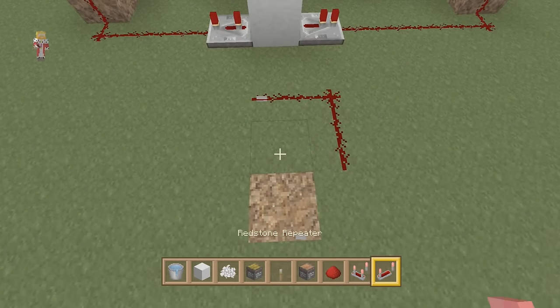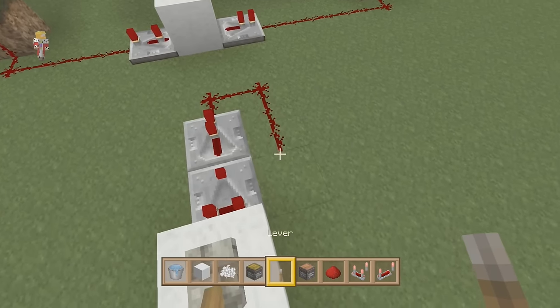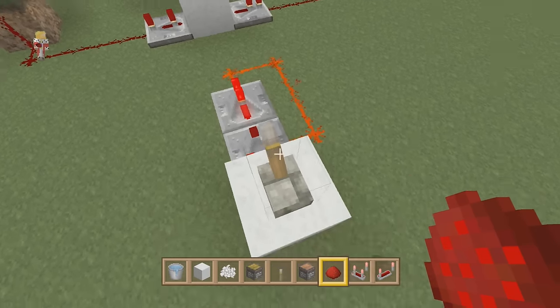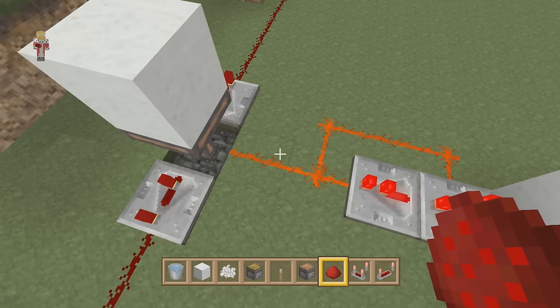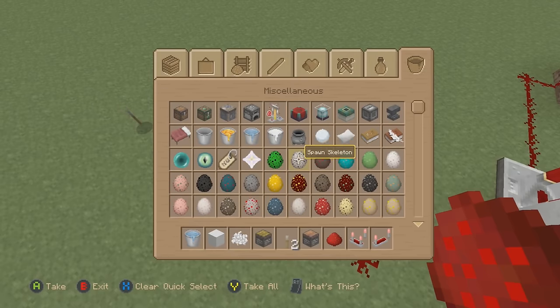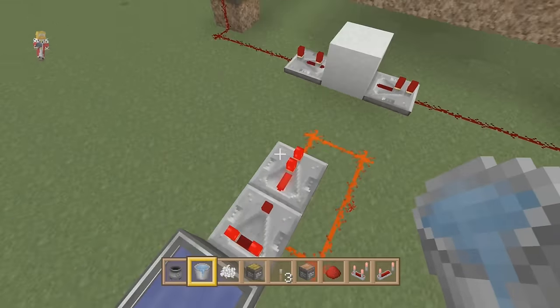We shall move this back by one. We'll have a repeater here, have a lever on there, have that back into there — and now I've got a clock. Why is everything being so awkward for me today? There we go. Okay, perfect. So there's our clock.